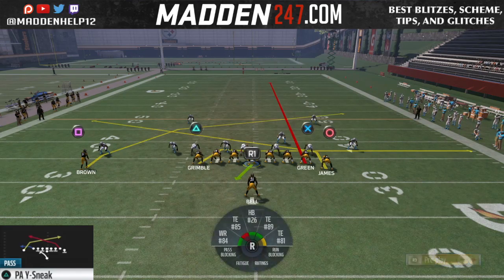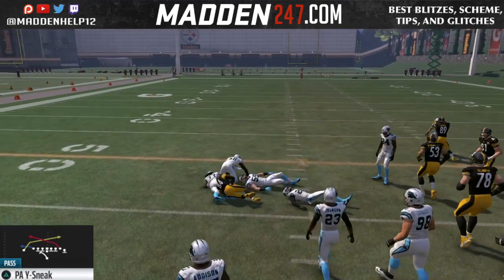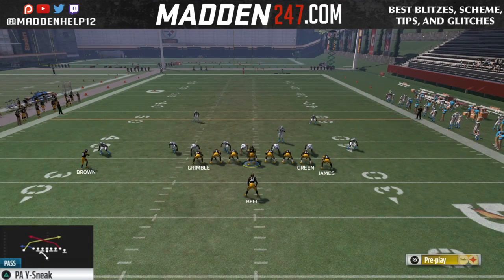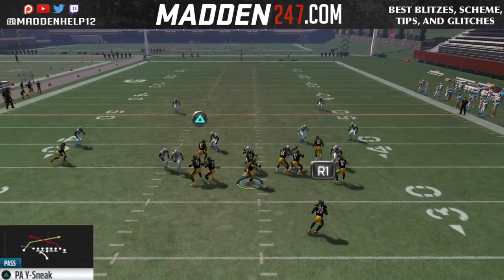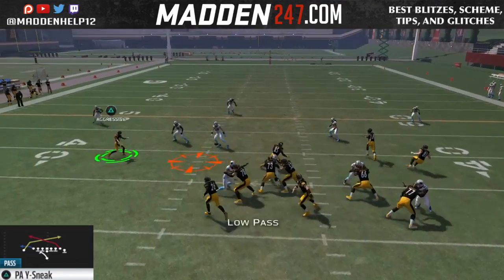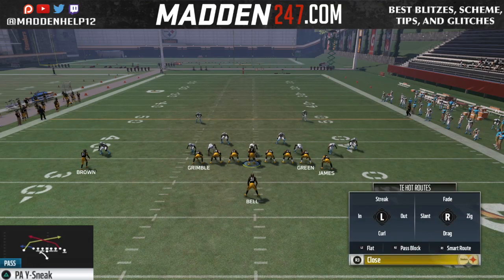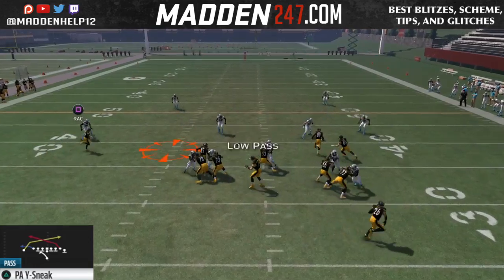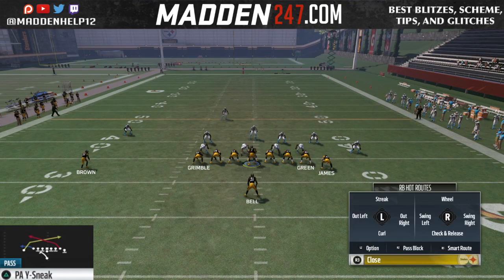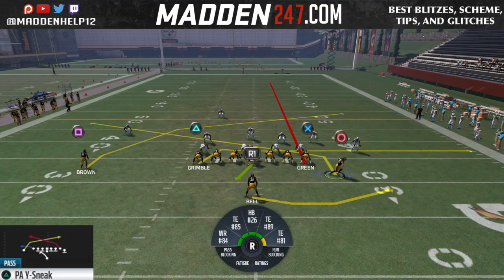This is really a situational play, especially if they're doing some kind of heavy blitz to one side, because that route is unbumpable. What you want to do is get the tight end on the left and the right — you really want to get everyone on a route, because you don't want someone sitting in the middle. You just want to hike and throw that ball. It's really tough to cover even if they have someone shooting out there. If you throw a low point pass using L2, all the routes on the field are freestyle — you can do whatever you want with the tight ends and the running back.